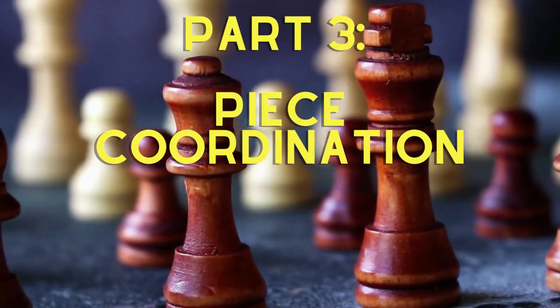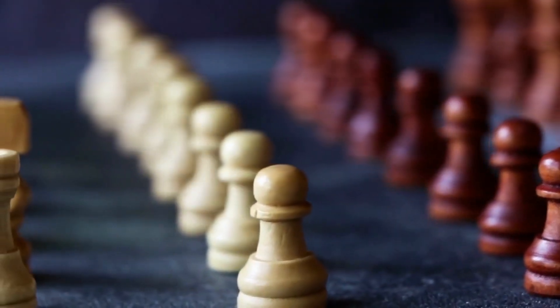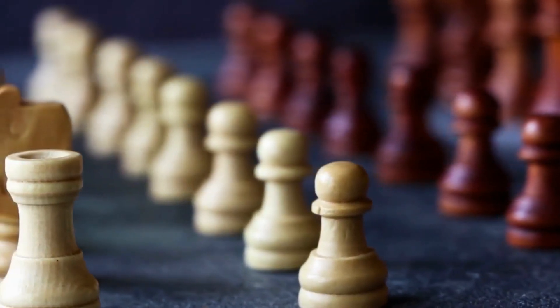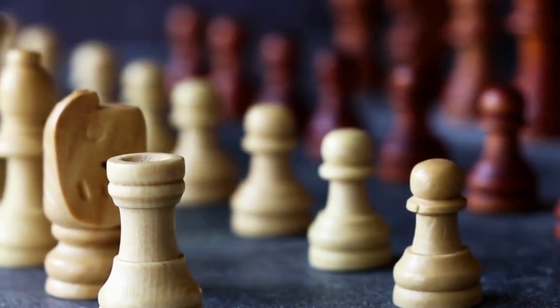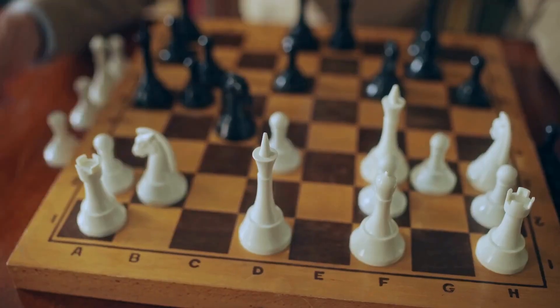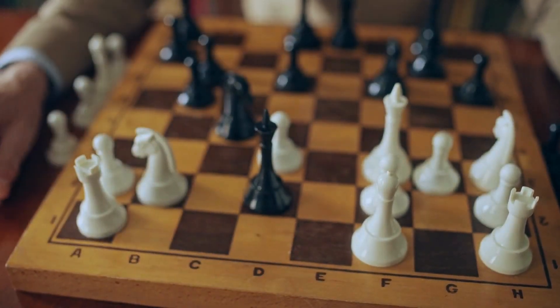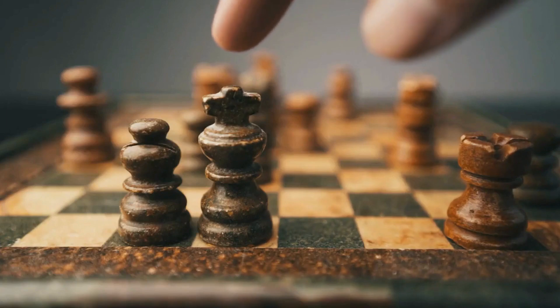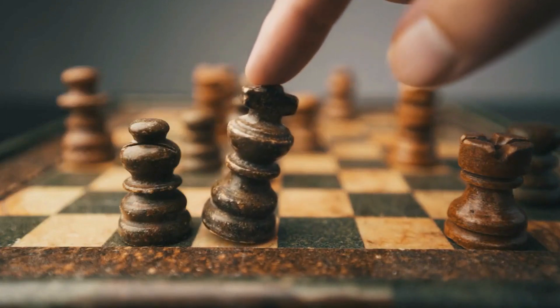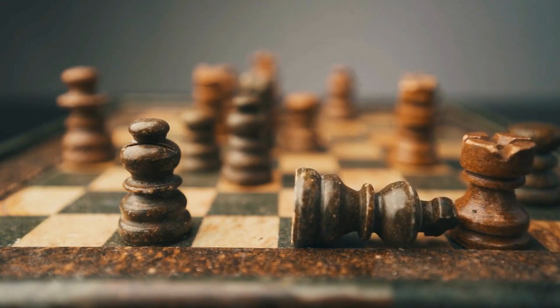Part 3: Piece Coordination. Effective piece coordination is a key principle in the middle game. Coordinating your pieces means ensuring they work harmoniously together to support each other and create threats. Look for ways to develop your pieces to active squares, establish strong outposts, and connect your rooks along open files. Piece coordination allows for efficient defense, control of key squares, and the creation of tactical opportunities.